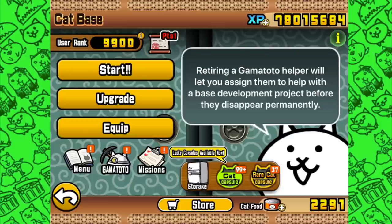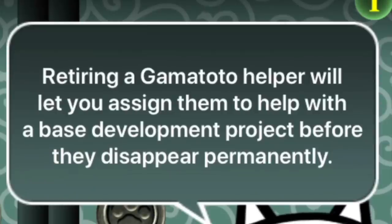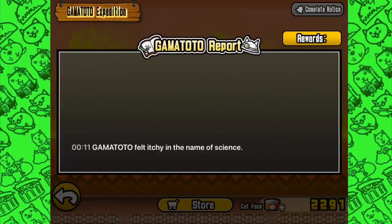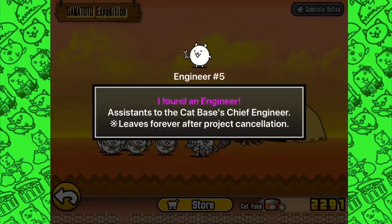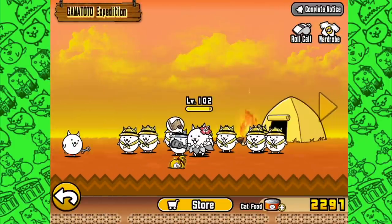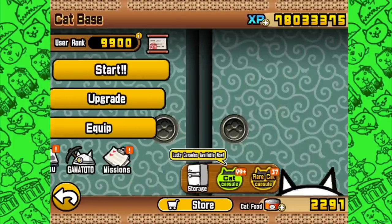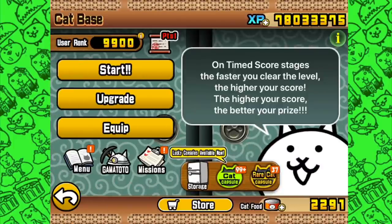That doesn't really make much sense — it would probably be more useful if it prioritised the thing you still actually needed to do. I think this is new as well: retiring a Gamma Toto helper will let you assign them to help with the base development project before they disappear completely. That's something I haven't seen before, and I haven't even got to the update notes yet. This is just perfect — easily already demonstrating why this feature is a good thing.